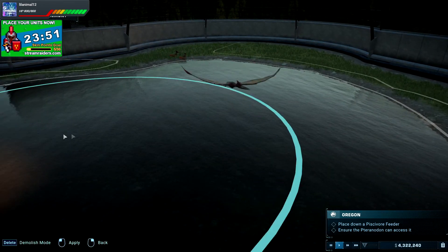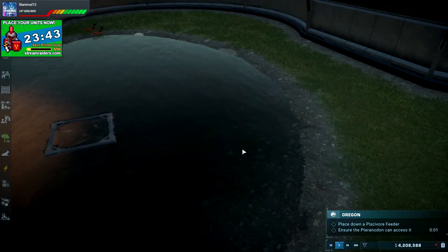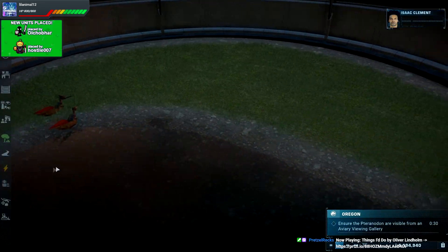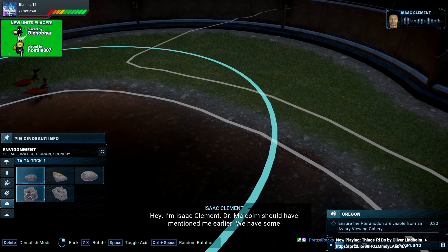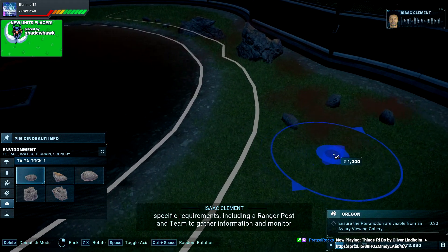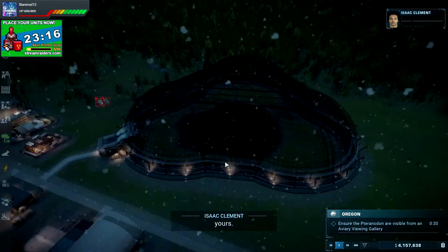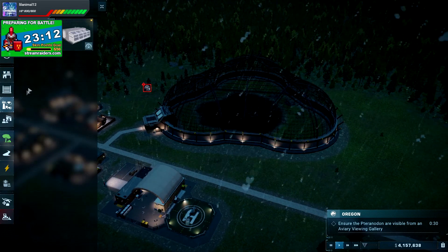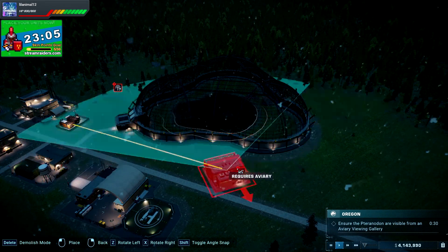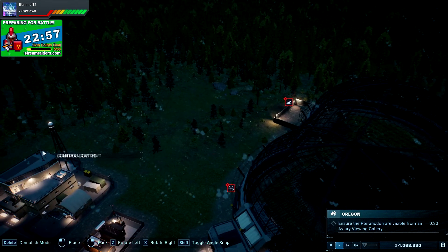Now I've got more space to work with, hopefully I can actually get the feeder in. Yeah, now I can — brilliant! Let's do an assessment and find out what else they want. They need rocks — they've got a lot more space now, so literally just rocks. Enough rocks — cool, perfect. They want a viewing gallery, so let's build an aviary viewing gallery.